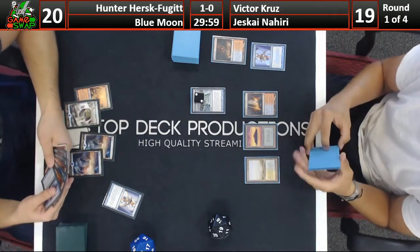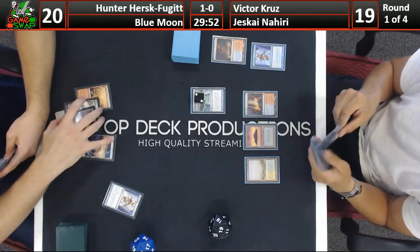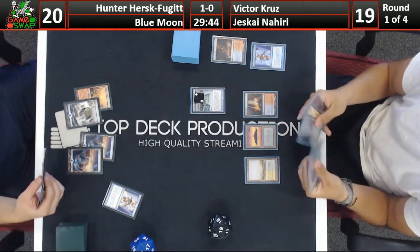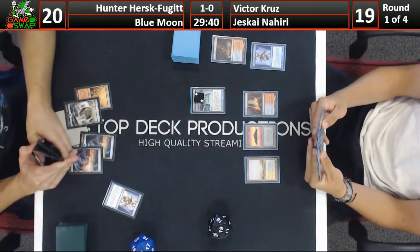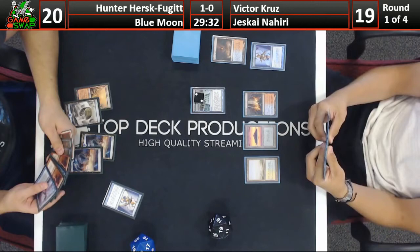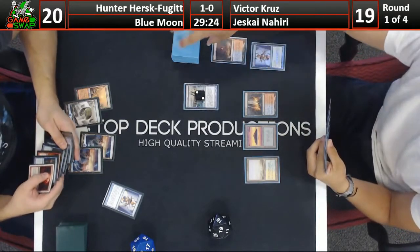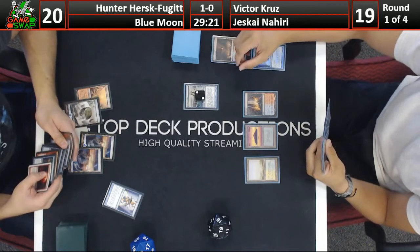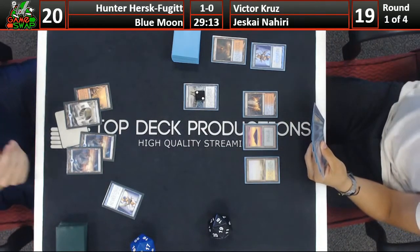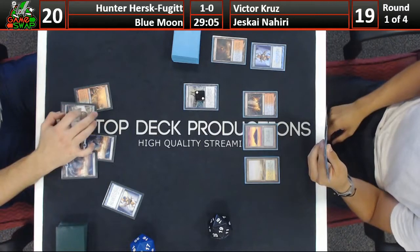The exciting portion of this matchup - land-go, casting one-mana draw spells, waiting for Blood Moons to be slammed. Hunter draws a Dispel which is pretty good for counter wars. He has double Bolt in hand - which isn't great for much, but it's a good way to answer a Nahiri that resolves. Hunter definitely could not take out the Lightning Bolts - he needs some way to interact with Nahiri if it resolves. Victor also has the Vendilion Clique from game one, plus Snapcaster Mages, so you don't have a plethora of creatures to block with.